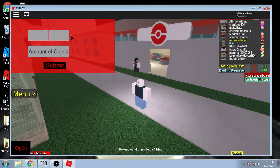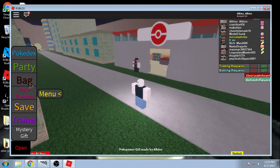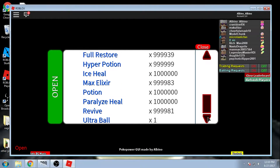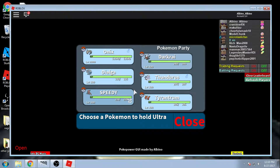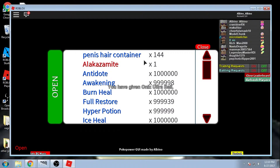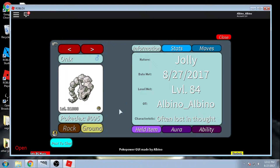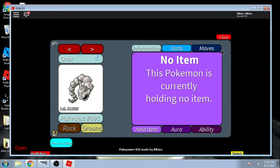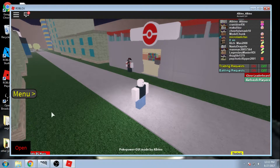You click Give Objects and then type in the name you want. Be sure you use proper grammar. For example I could do Ultra Ball. The only problem is you can give yourself as much as you want, but for some reason it puts it in your medicine bag. What I'd do is give it to a Pokemon, then go into Party and remove it from them like this, and then you'll have the extra Pokeball.